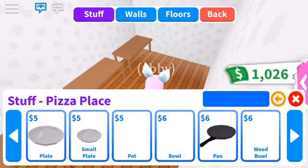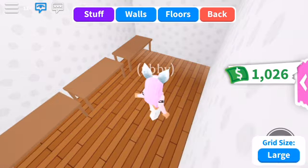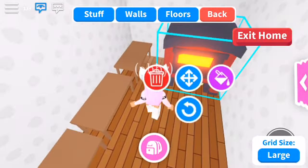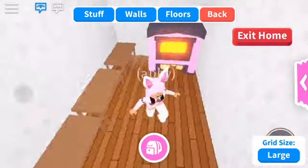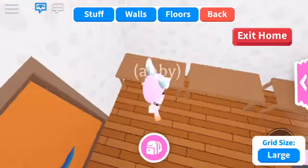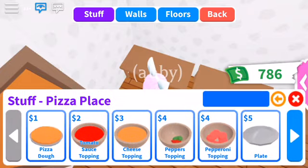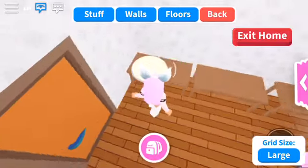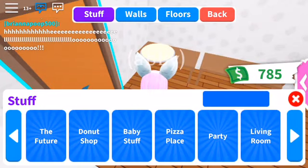What was it called? I forgot it. Oh yes — pizza oven! So the pizza oven is right there. Let's change it to pink. And then let's put all the pizza stuff right here. Pizza place — so we need bread first, you can't eat pizza without bread. Let's go back to pizza place. Tomato sauce, of course tomato sauce.